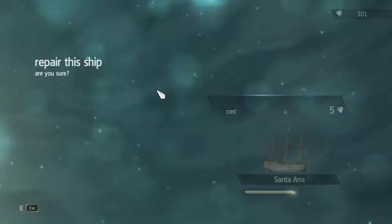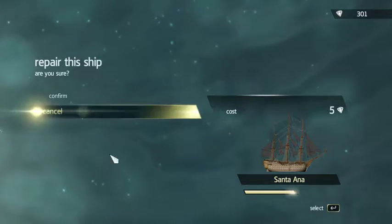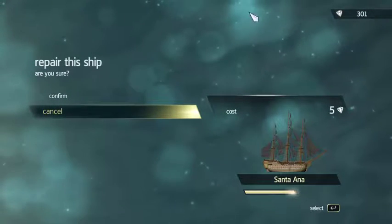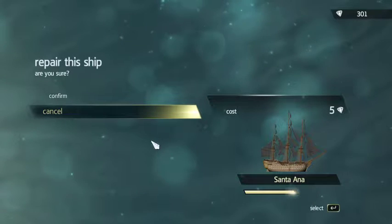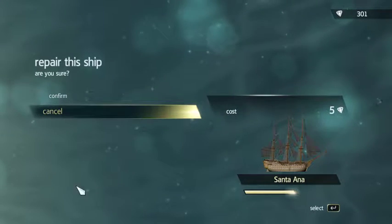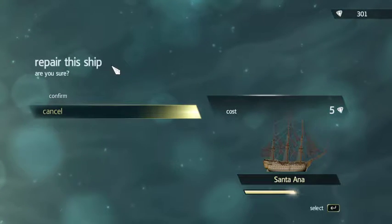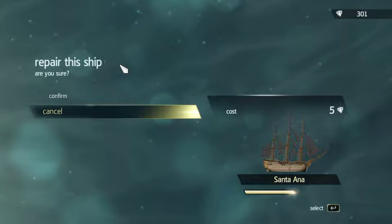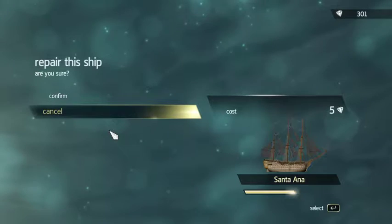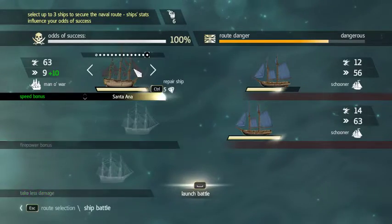It doesn't repair when I'm not on the ship. Like this menu is overlaid on top of the other one. So this is ship 3, ship 2, and ship 1. If I say repair the ship when I'm not on the first one up here, but on the second one — like right now — it says it's going to be repaired, but it doesn't do it.